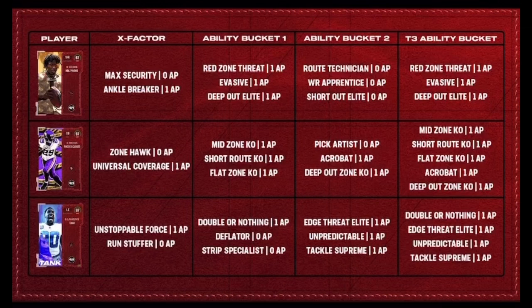Let's go to the abilities. Hollywood Brown gets Max Security and Ankle Breaker. In Ability Bucket 1, he gets Red Zone Threat, Evasive, and Deep Out Elite — all for one AP. In Ability Bucket 2, he gets Route Tech, Wide Receiver Apprentice, and Short Out Elite — all for zero AP. I would go either Route Tech and Deep Out Elite, or Short Out Elite and Deep Out Elite for one AP. They kind of held his abilities, but I think he'll be decent on the theme team.